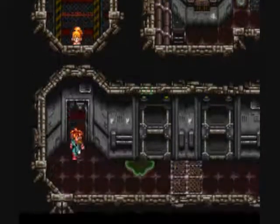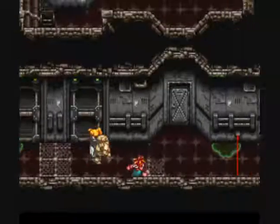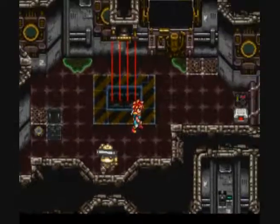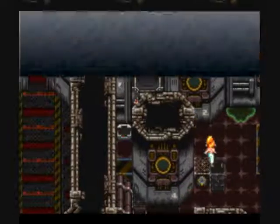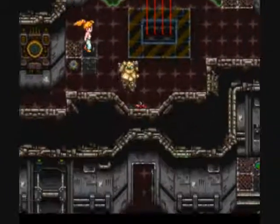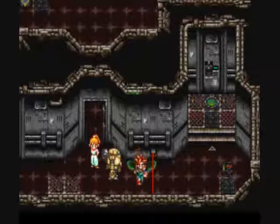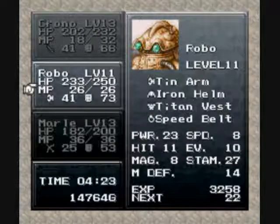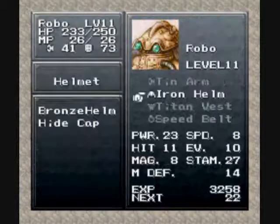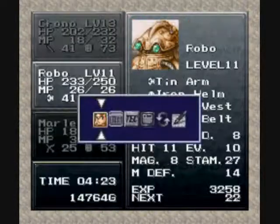I'm trying to fight as many as I can for the tech points for Robo. Believe me, it adds up. Open this chest right here. Oh yeah, that elevator that led to the factory vest — you can actually keep taking them down, but it doesn't matter because there's lasers blocking your way. And we get a Titan vest. I don't think females can equip it — let's find out.